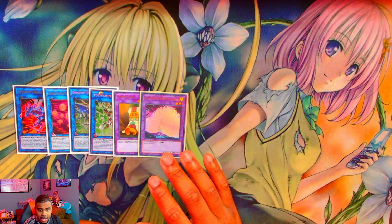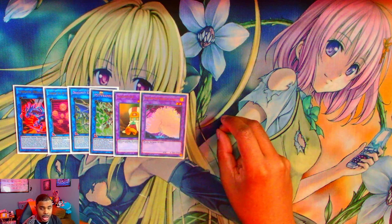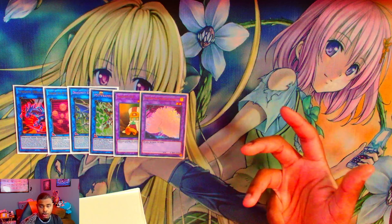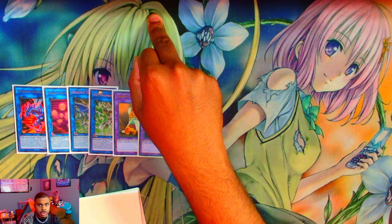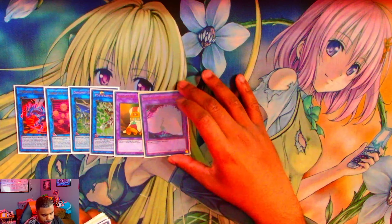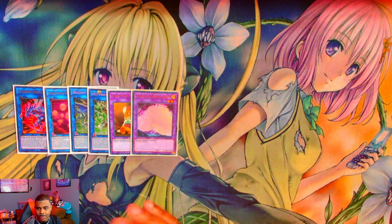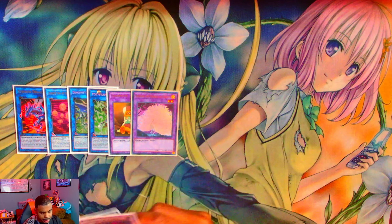My extra deck is a 14-card count because I was looking for Dark Fire Dragon. Its purpose is: if I don't open any way to put a light and dark in the graveyard, I can make him with Ready Fusion, link them all for Striker Dragon, and then I have a light and dark in grave to pop off from there. I couldn't find it, nobody had it, so I stuck with 14 — he didn't come up, but in practice he has come up.